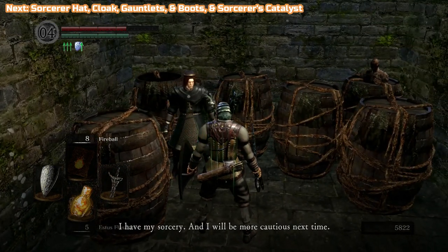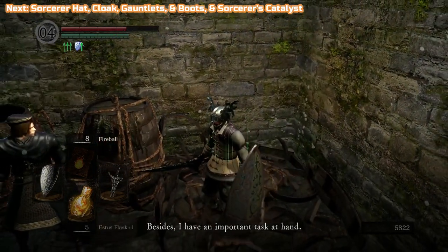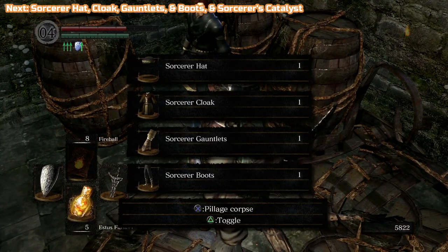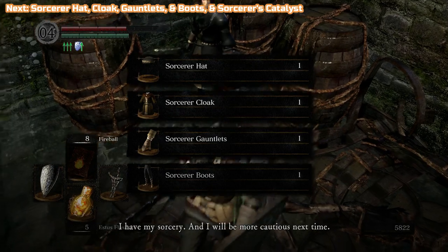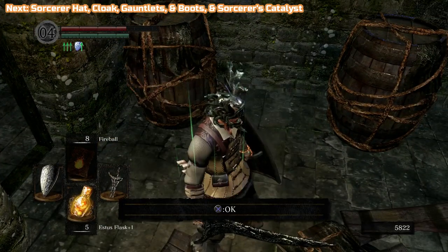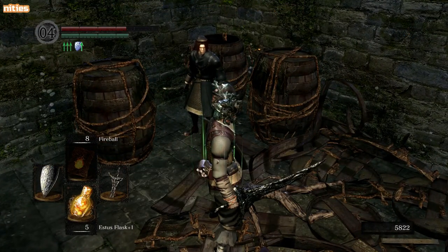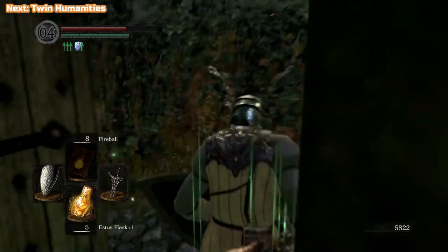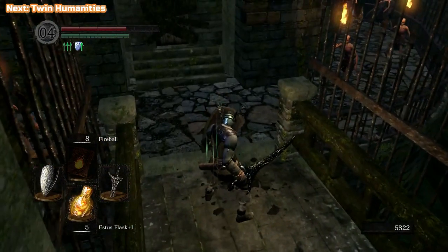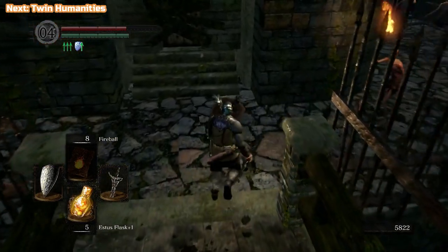There is this body in a barrel over here — roll into it. Do not use your weapon because you could hit Griggs, and you don't want that because he will become hostile. In here is sorcerer's stuff. If you're into the magic side of things, feel free to equip it, but I don't use it. He also has a sorcerer's catalyst, which again I'm not going to be using. But feel free to experiment with weapons and things like that.